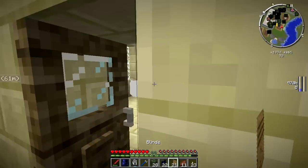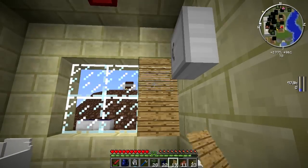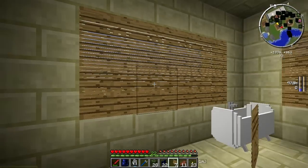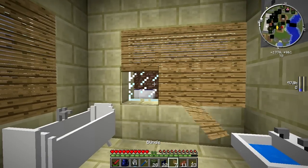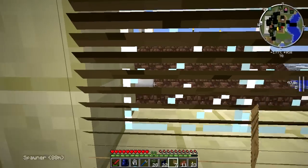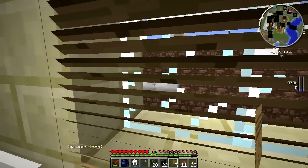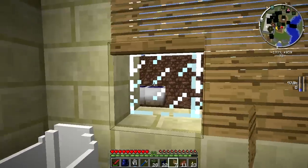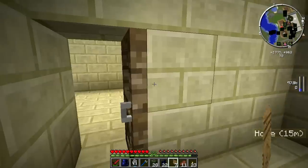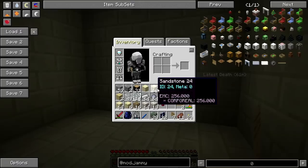I'm going to use the blinds for the bathroom here, because you don't want people seeing in when you're having a bath. You can open the blinds if you want - like this. Have a look out. These solar panels are peeking in. No solar panels, go away. So yeah, we've got some blinds, just wanted to put them in that room.